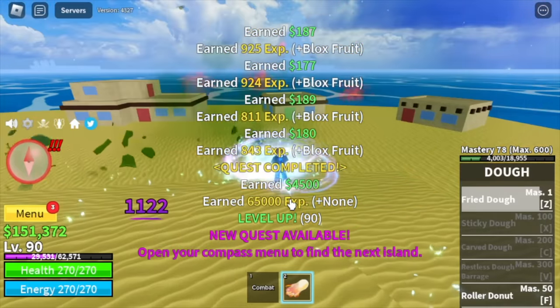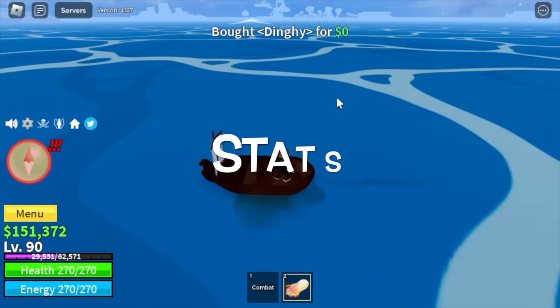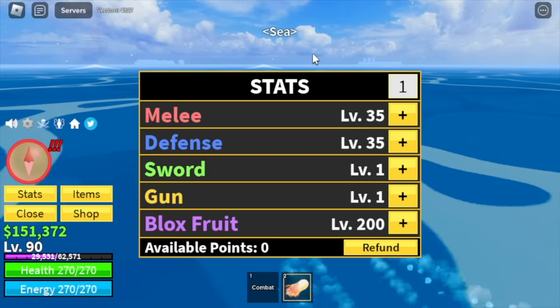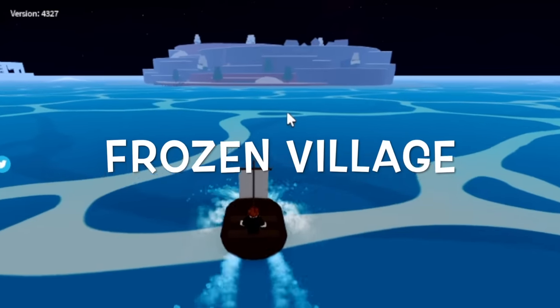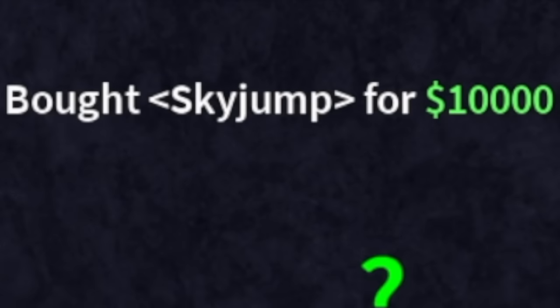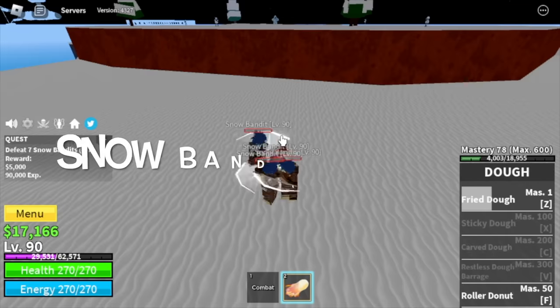Upon reaching level 90, we're gonna check our stats first. Most important stat: Blox Fruits — 200, Melee Defense — 35. So next up is the Frozen Village. Before grinding, don't forget to buy all the abilities: the Sky Jump, the Enhancement, and the Flash Step.